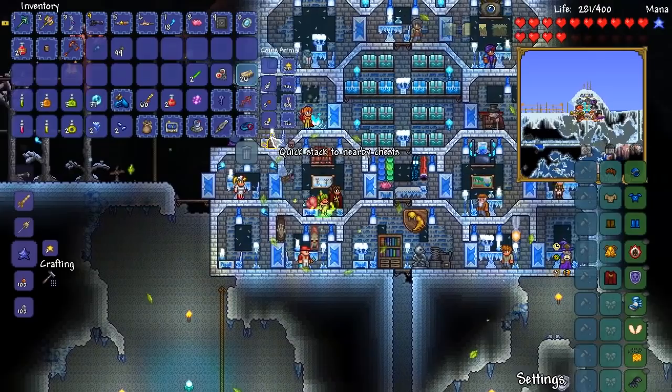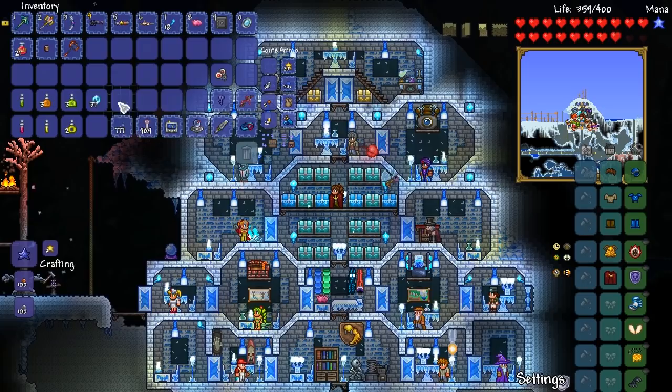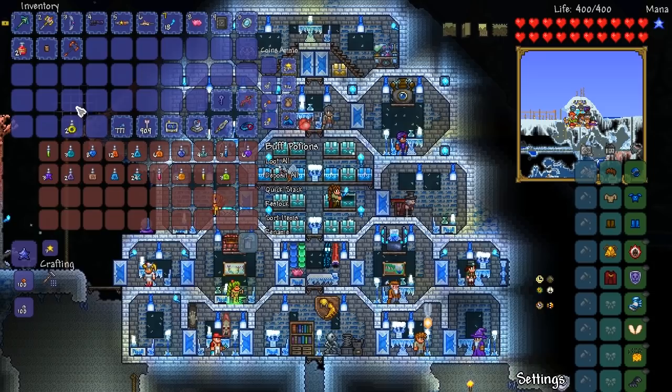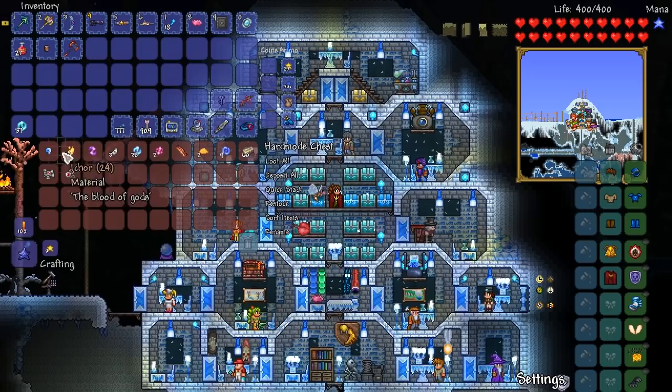Let's go ahead and open this up — 27 gold! Let's quick stack a bunch of stuff. 777 of them — let's get these back in our ammo slots. Souls of Sight can go over here. We've got the mechanical wagon piece as well. Obviously we just need the Skeletron Prime one and then we're good. Let's put the buff potions away and the money as well. Are there any ranged weapons I can make with the Souls of Sight? I have a feeling there can be — or is that Souls of Fright?